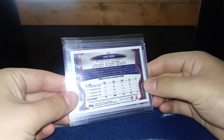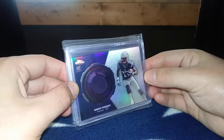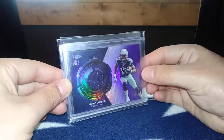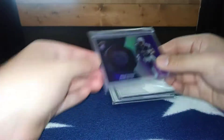The base autos are out of 600. Then the rookie jerseys — I have the refractor out of 150, then the blue out of 75, and then another blue, and another blue.